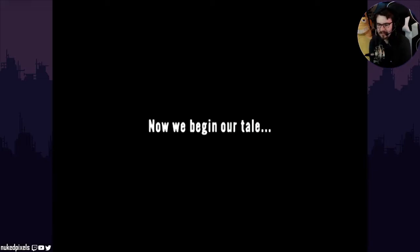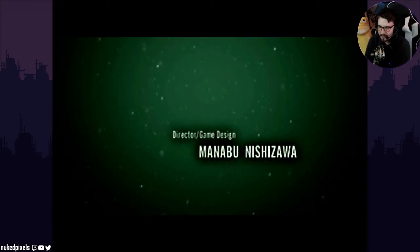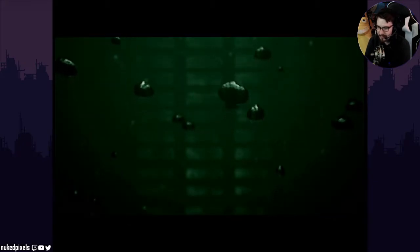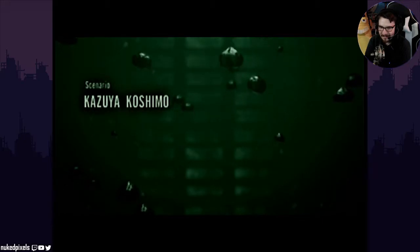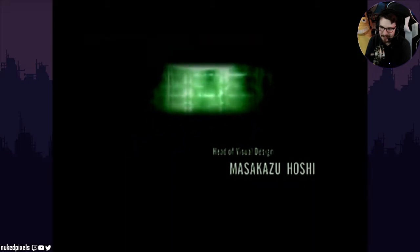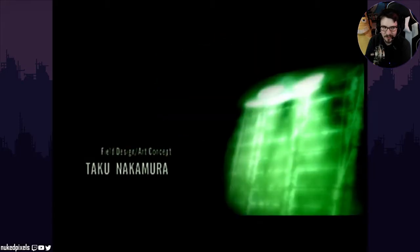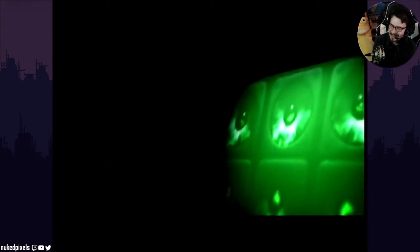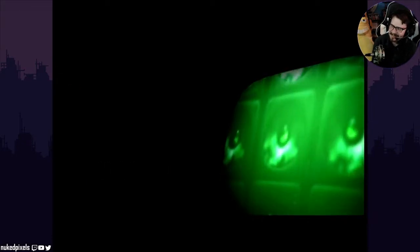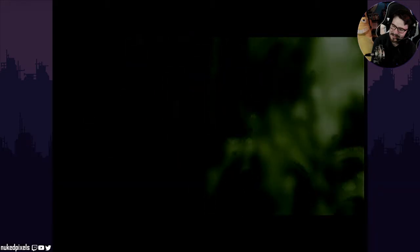Now we begin our tale. This story was basically done better by the most recent Prey game — maybe a little bit better than how this did it, but we shall see. In 16th century Europe, there lived a physician by the name of Paracelsus. Not only was he one of the era's finest medical minds, he also made contributions in alchemy, astrology, astronomy, and mysticism. He was a wizard. Harry. When he was in his 30s, he was said to have incredible healing abilities that prompted him to adopt the name Paracelsus, superseding Celsus, the famed doctor of ancient times.